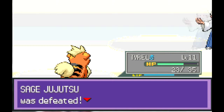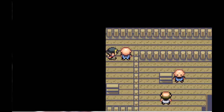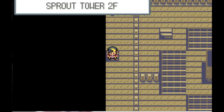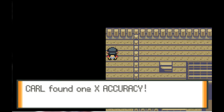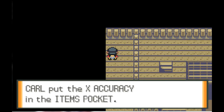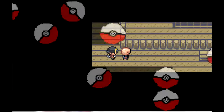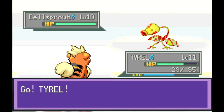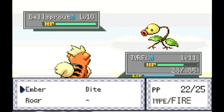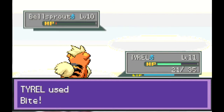But you have Bellsprouts. The bulk of their move pool is poison and grass-type moves, or X Accuracy. I hate all the X items - other than selling them they're completely worthless to me. I don't use them in-game, I definitely don't use them in the meta game, and I will not use them in this let's play. Come on Bellsprout, stop living through Ember.